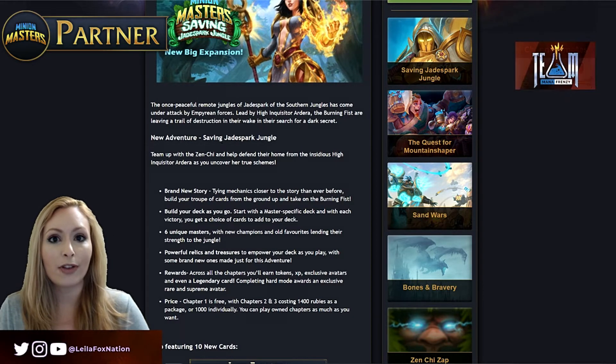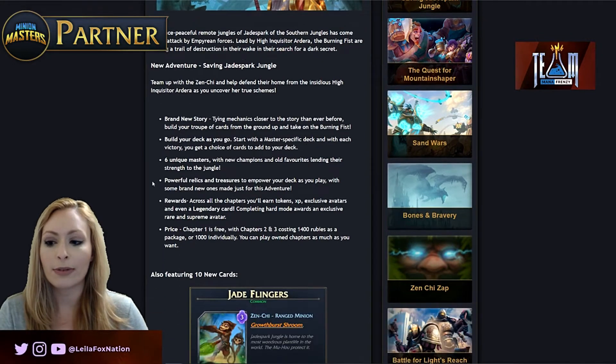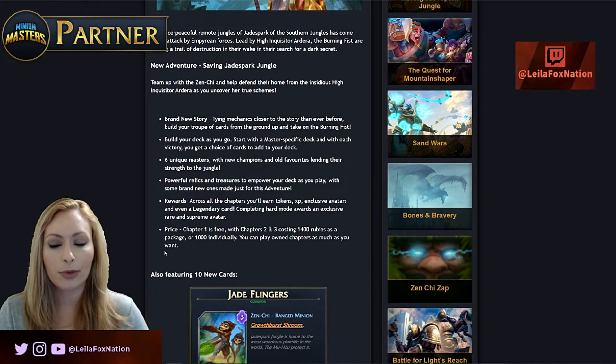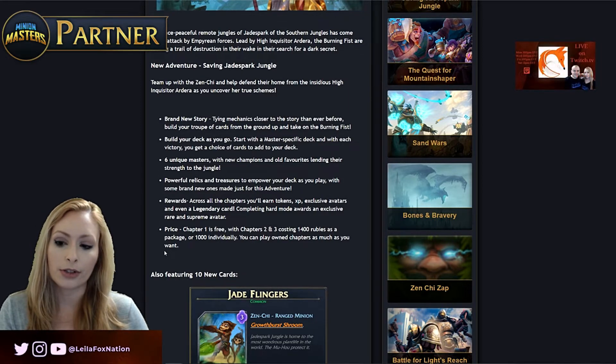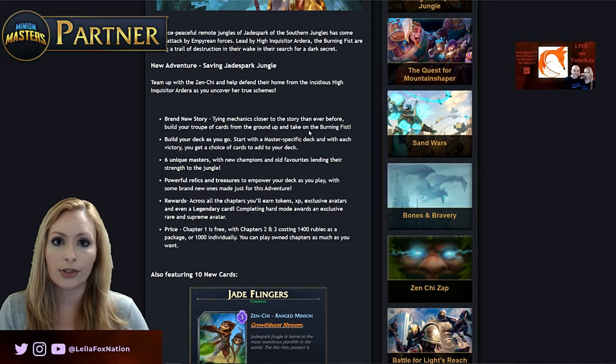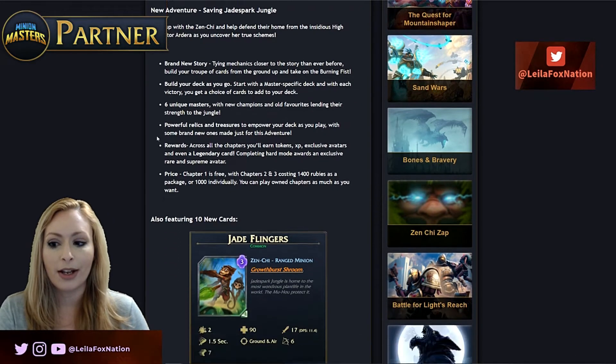This is going to be fun PvE content — very different from the PvP you might be used to. Brand new story, build your deck as you go, six masters, relics and treasures rewards. The pricing is just like last time: chapter one is free, chapters two and three will cost 1,400 rubies together or 1,000 individually. It's all replayable content so you can play the adventure mode as many times as you want.